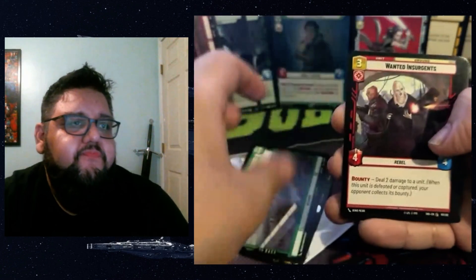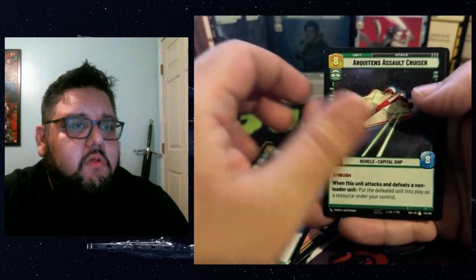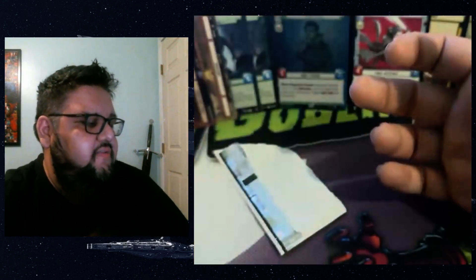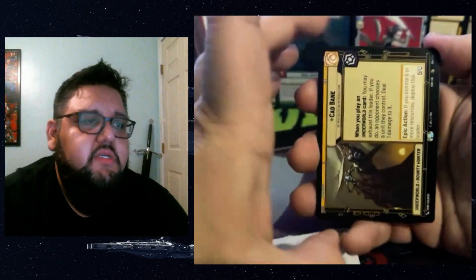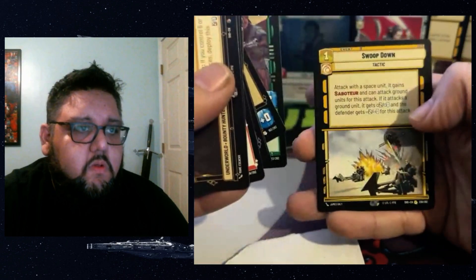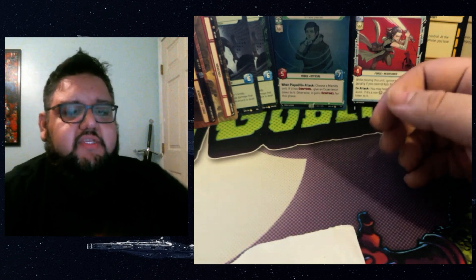We have Cad Bane as our leader — incredible stuff. A rare Arkitens Assault Cruiser and Take Captive as our foil. Three packs left from a pretty good box overall. Pretty incredible box. We have a Soup Down as one of our rares and Smuggler's Starfighter as our foil. Two packs left — will there be a showcase in either one of these?